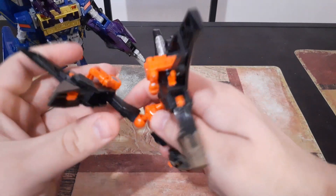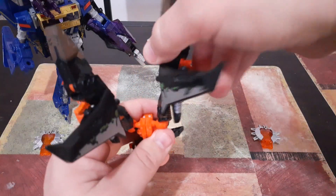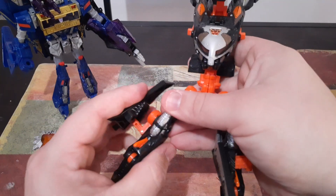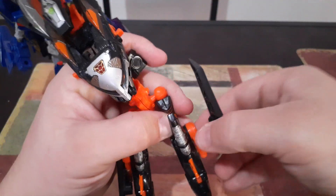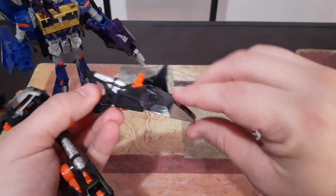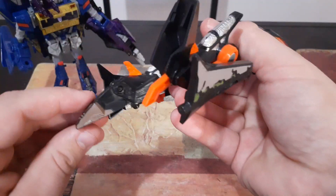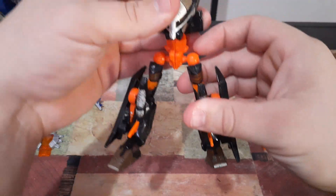Then we'll bring this up, straighten his legs, and turn them. The next thing we'll do is flip these out to the side, bring them down and fold them down to his side. Then we'll come right here, flip out these pieces to the other side in the same way — bring it down and flip it down to the side. The next thing we'll do is flip up his foot and flip out his heel, and there we have his leg ready to go. We'll come over here and do the exact same thing — flip that out, flip that down. And there we have the Sideways legs ready to go.